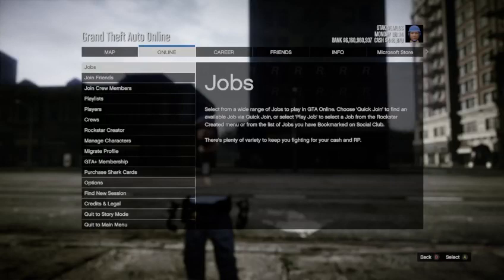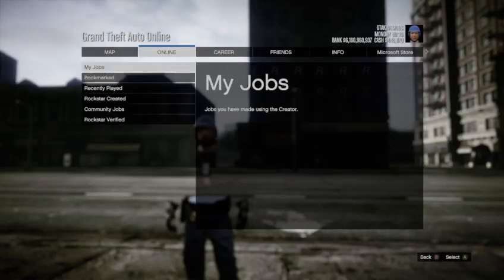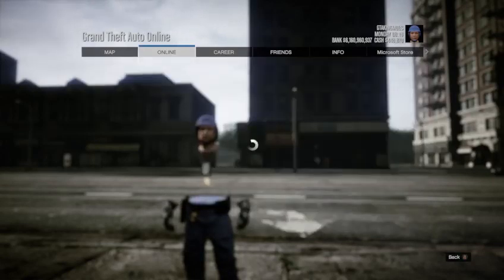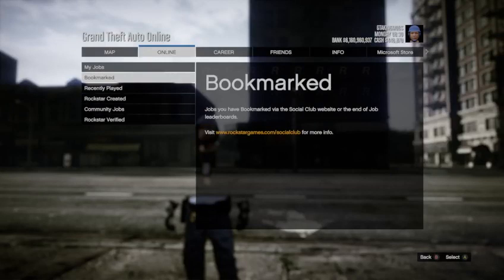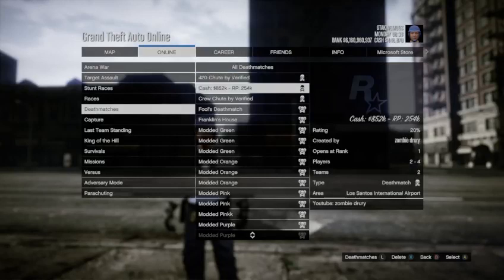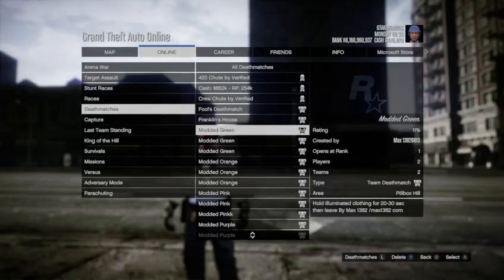Back to the job — what you want to do is open up your pause menu, go to Online, go to Jobs, then Play a Job, Bookmarked, and go down to Deathmatch and start up the job that you want the outfit from. We are doing the modded green flight suit for Xbox only, and I will have job links down below so you just want to start up the job that you are looking for.